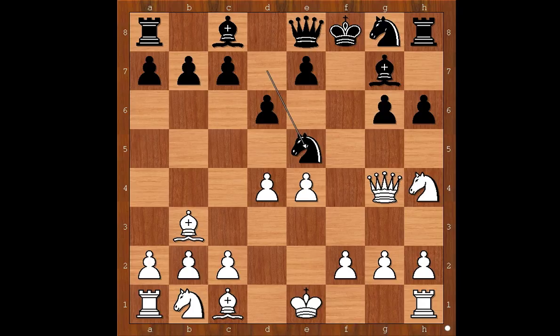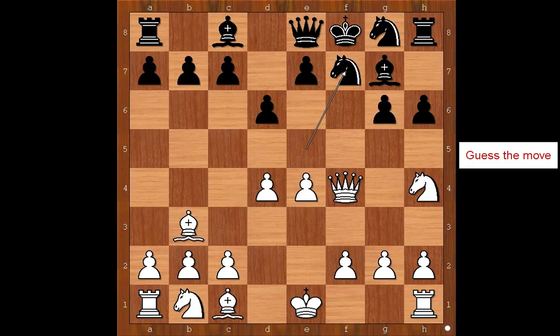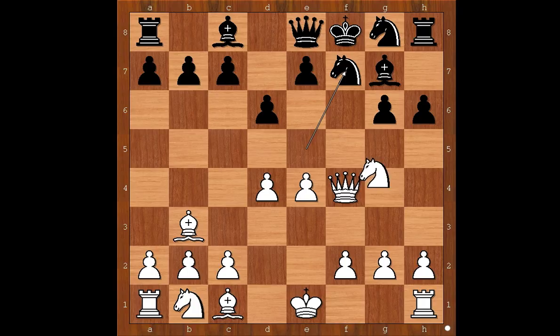White to move, what would you do? Max Elway played queen to f4, check. Now blocking the check and saving the knight with knight to f7 doesn't work. What happens if knight to f7 is played? Then white plays knight takes on g6, checkmate.